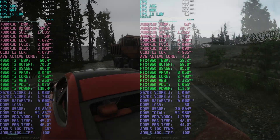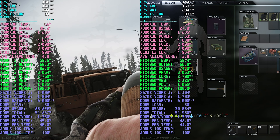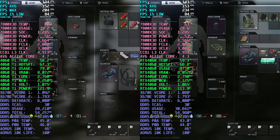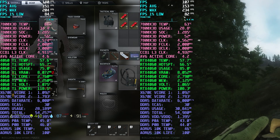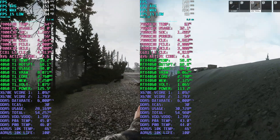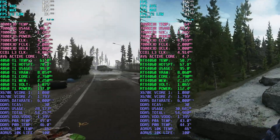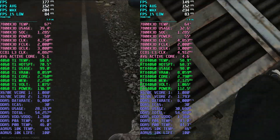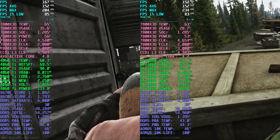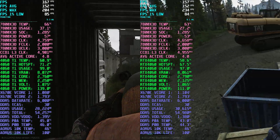Today I'm going to be bringing you a GPU comparison of the 4060 and the 4060 Ti. The 4060 is $299 and the Ti version is $100 more at $399. Now that the GPU bubble has burst, we're finally seeing some mid-range cards in the $300 and $400 range, which wasn't the case for a long time because of the pandemic. So if you're in the market for a new card and you're a 1080 player, then you've probably considered these two cards at some point. So here's how they stack up.